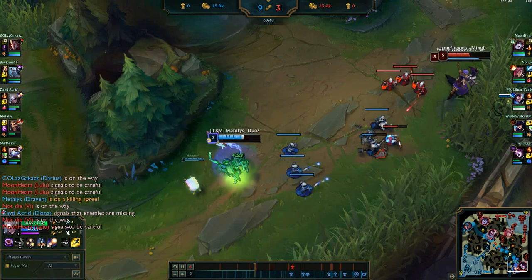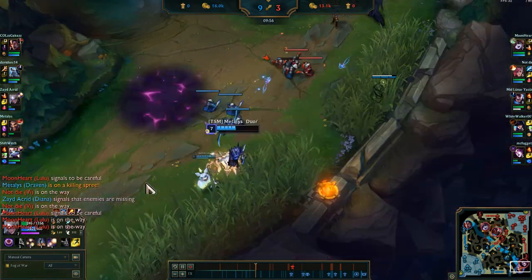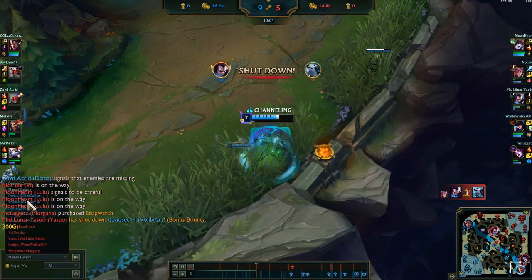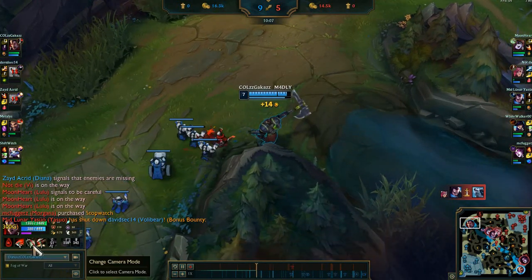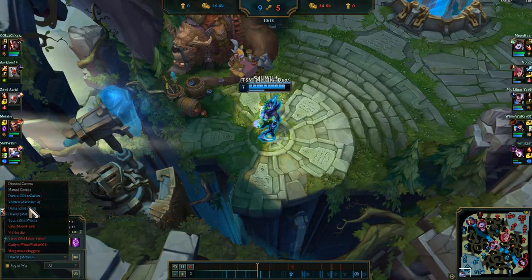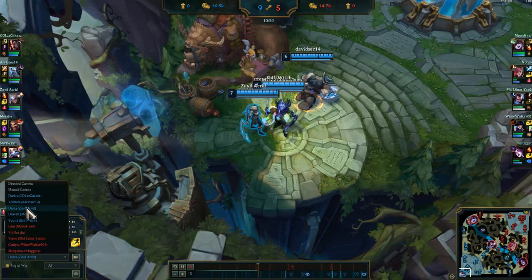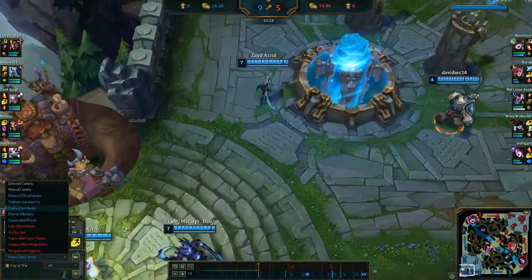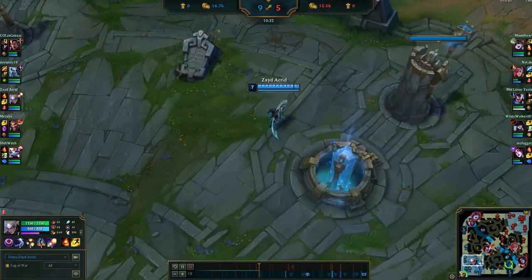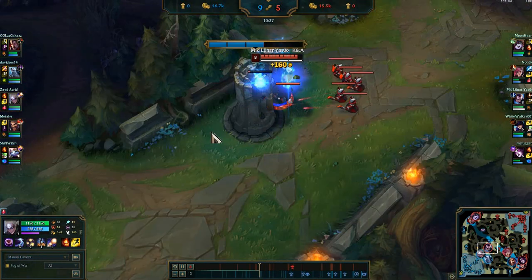Yuumi is a weird character. She attaches to the character she's supporting with a move, and she loses control of her own character — she's just attached to Draven right there. She can't be targeted by opponents, but she can be targeted by towers. She can unattach herself when she wants. I would not play Yuumi — it seems too boring because you're never even controlling her.